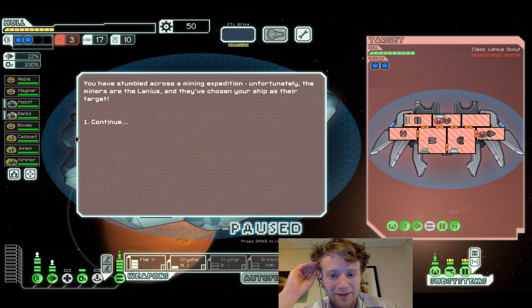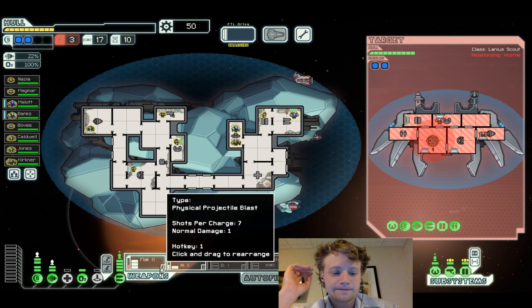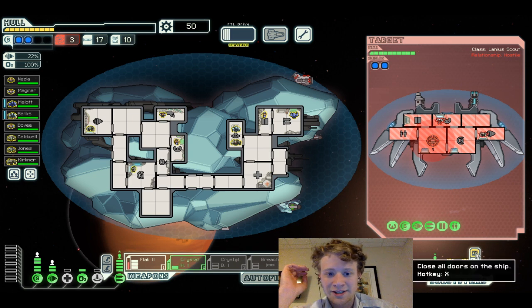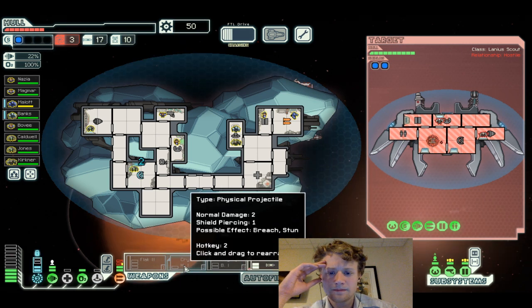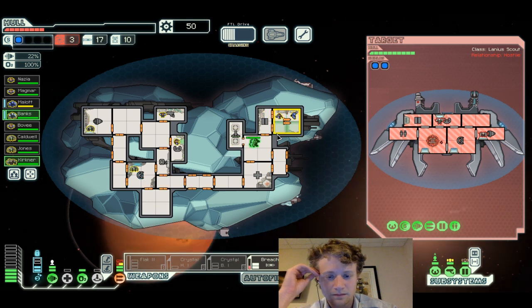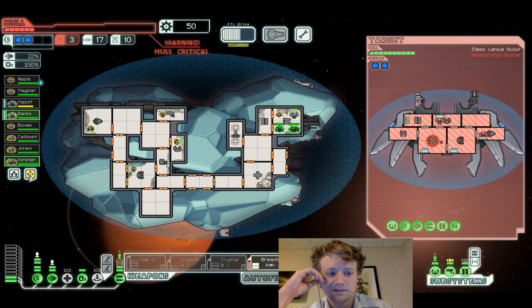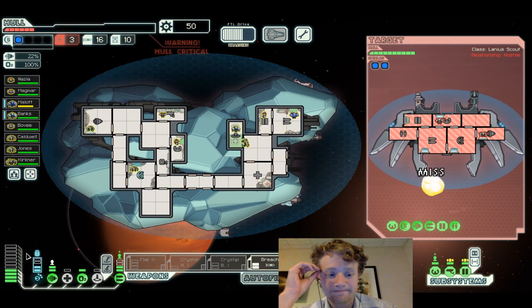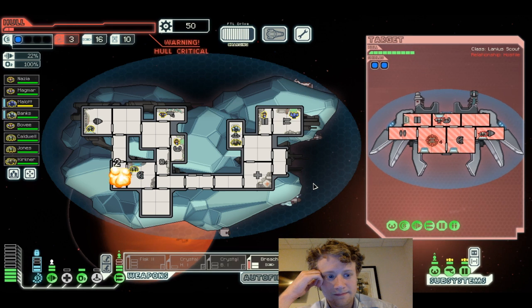Let's go up here — need to find a fresh store. Let's teleport. Stumble across Atlantis — unfortunately the miners of Atlantis have chosen your ship as their target. Back to full oxygen — that's a nice change. Watch out for this Artemis missile. I kind of need to keep using the breach if I'm even gonna have a chance at surviving this. Take one more hit and we're dead.